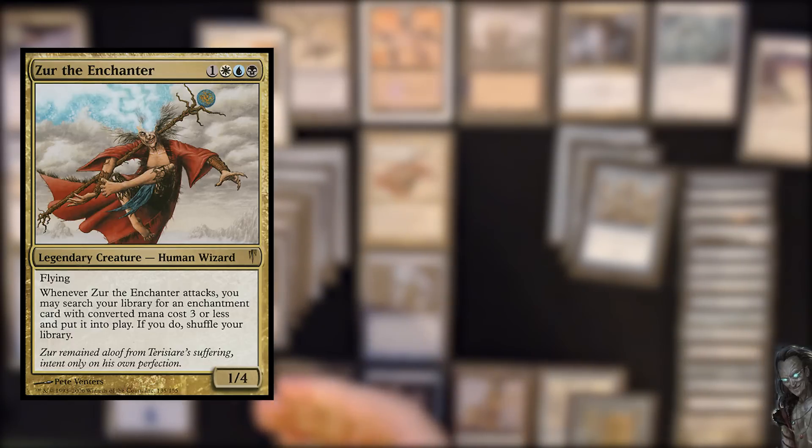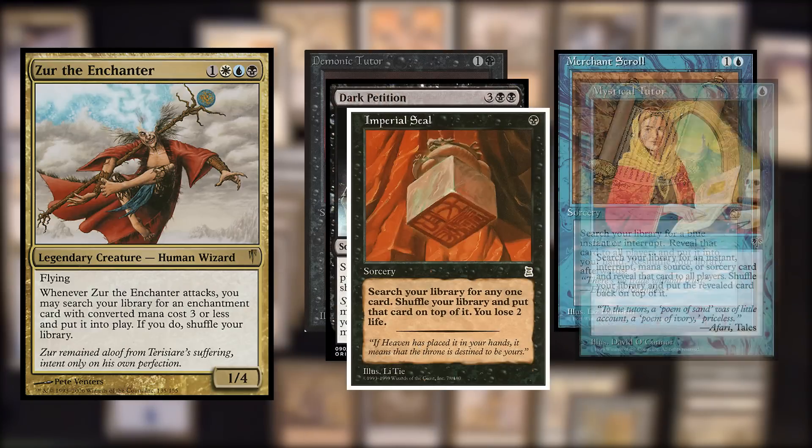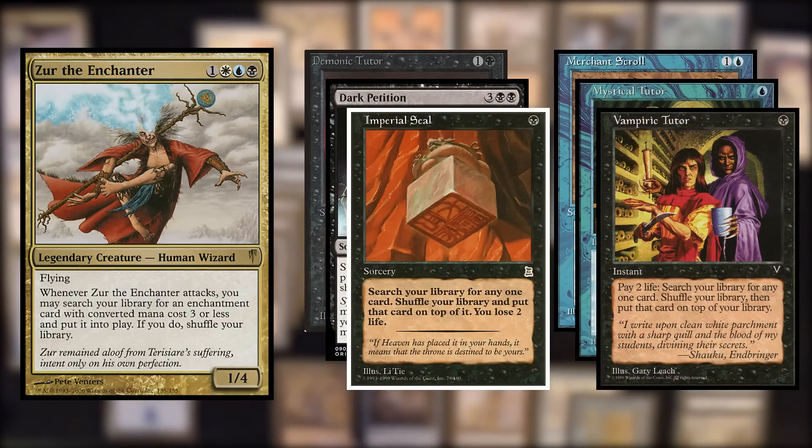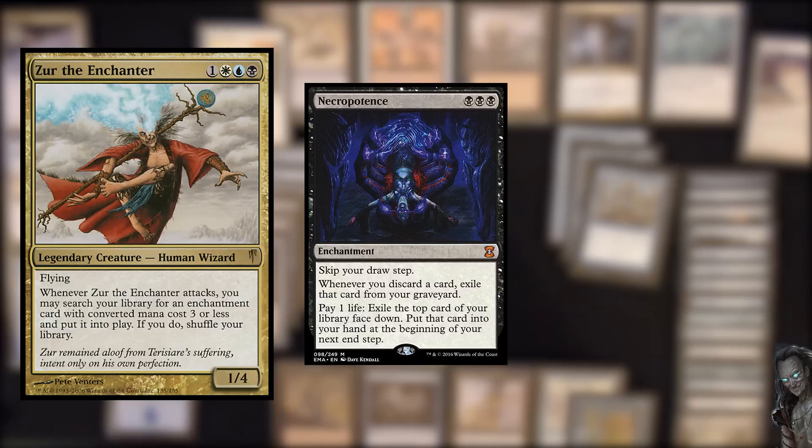On top of that, we run a lot of tutor spells that can find us either Ad Nauseam or just Doomsday directly. And if things are going really poorly, we can also just cast Xur, swing with him, find a Necropotence, draw like 30 cards, and win next turn.